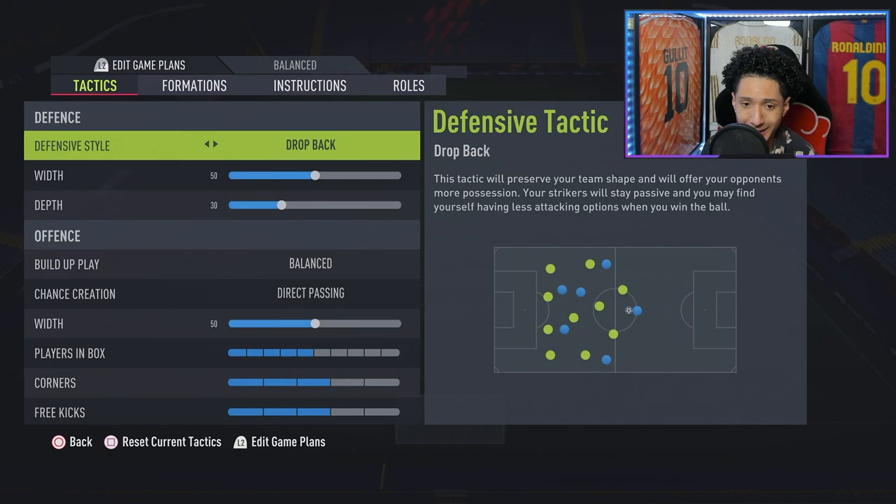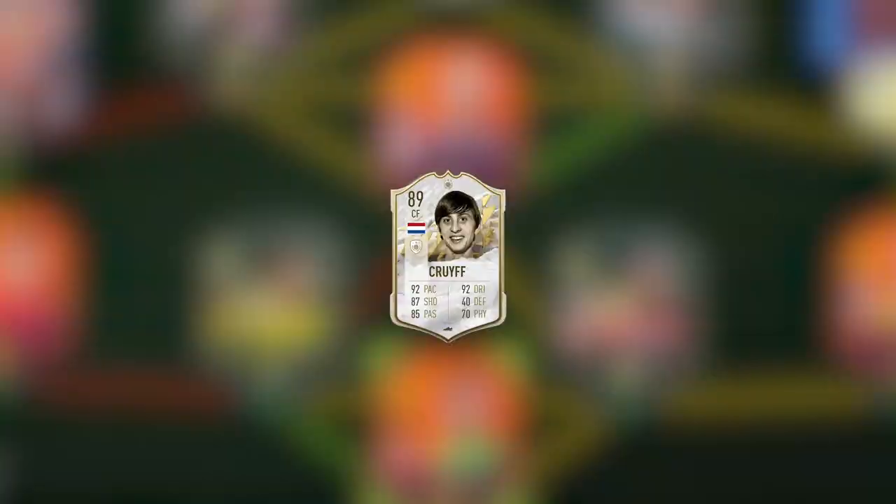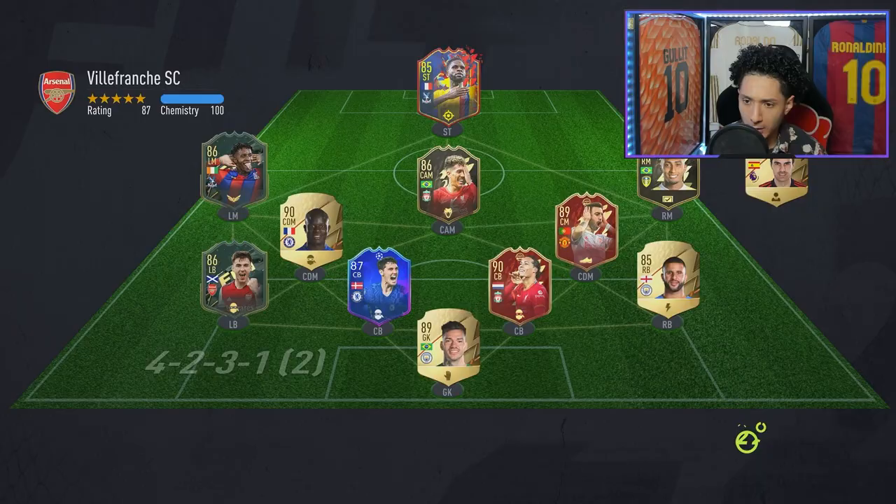Now we go over to the team. We are rocking a little bit of everything, playing 4-2-3-1. Up top instructions: stay central, get in behind, stay forward. And then also 4-3-1-2, same deal — get in behind, stay forward. We are playing on Twitch at KingCino Gaming, go hit me with the follow. But let's get straight to it and score some bangers.